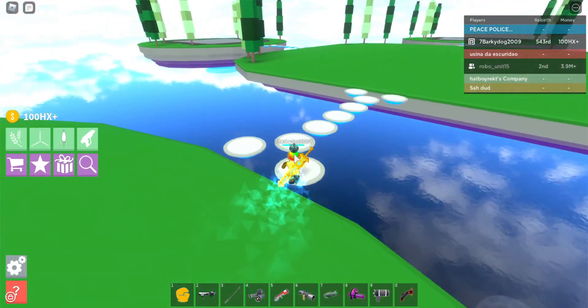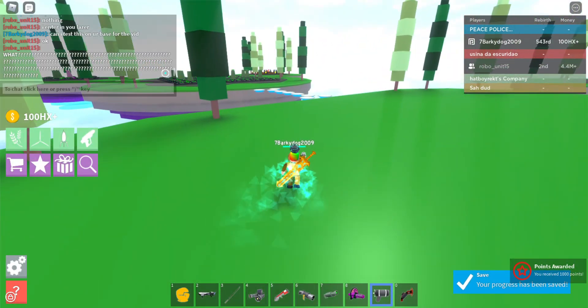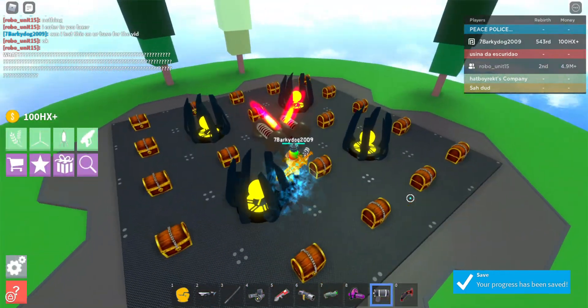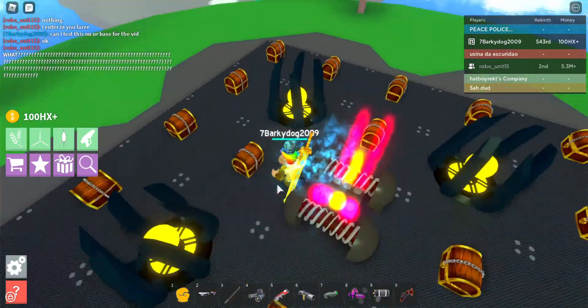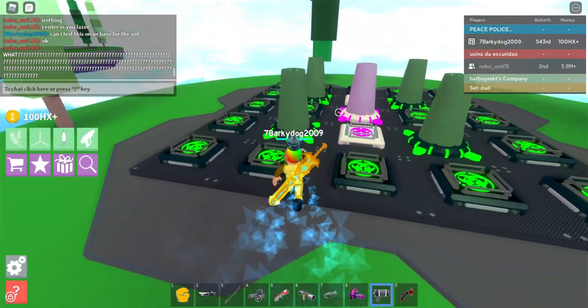This is basically what I do on my account — I just go around finding people, playing them, getting some money, stuff like that. This is also a shiny. I get a lot of shinies. As you can see, it just places down all these things and I got three shinies.